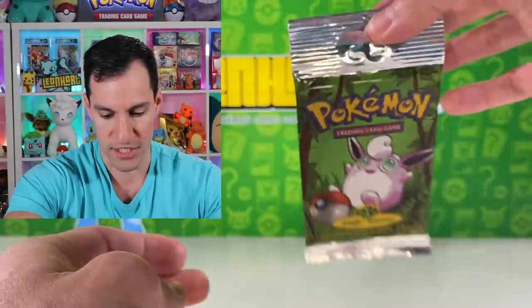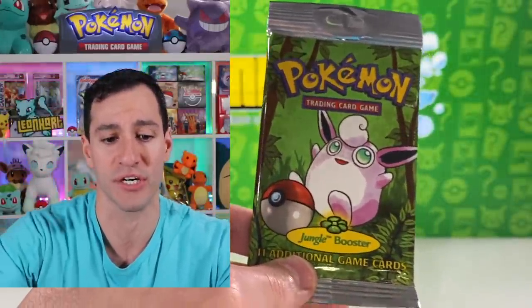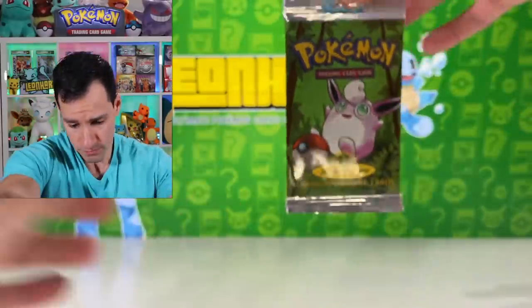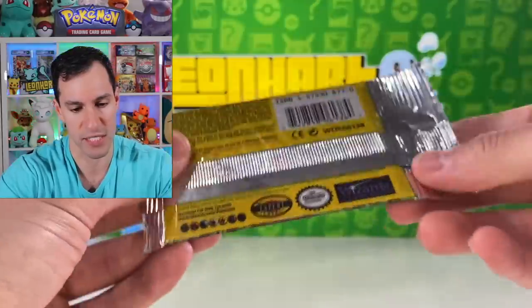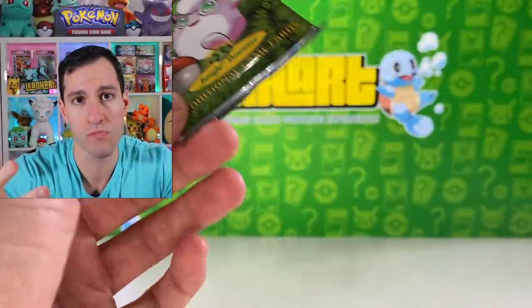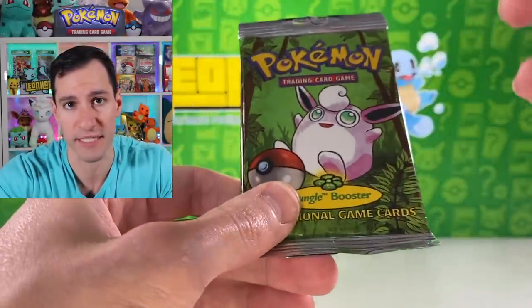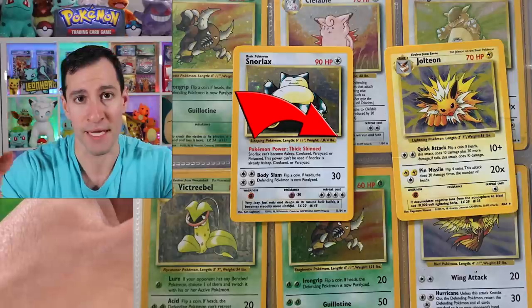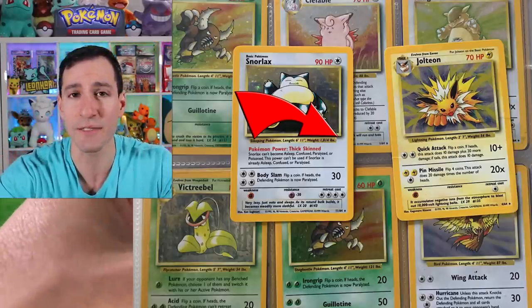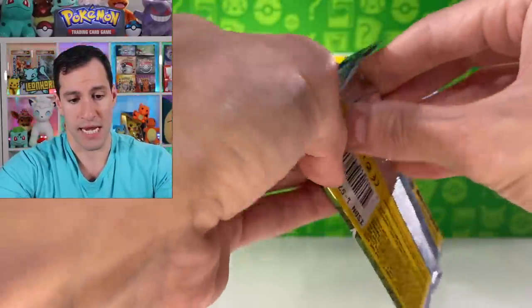Now stepping into the Jungle with some long-stem Jungle packs. These take you back to the days of KB Toys, Toys R Us, and Blockbuster stores with packs hanging on the shelves. I'm searching for a no-stamp error holographic — in early print runs of Jungle, the holographics are missing the little lily pad symbol on the right side of the card because it wasn't printed. Not super rare but I've never pulled one.